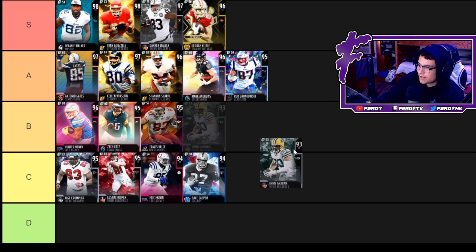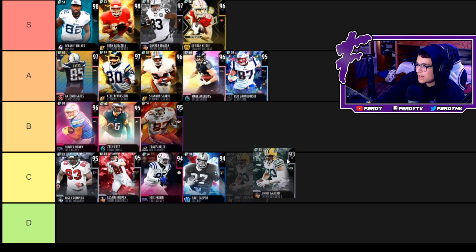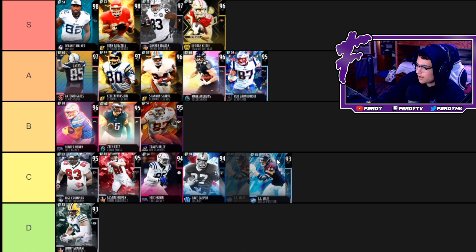Now we got Jimmy Graham — no power up. He's 6'7 with 92 jump, 97 catching, 86 short route running, but he only has 82 speed. He's only really relevant in the red zone or for short yardage, and he also can't run block. For that reason I'm putting him down at C.